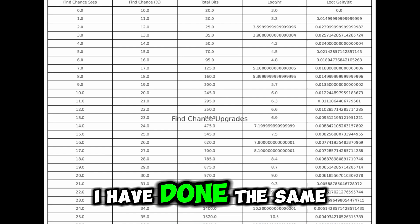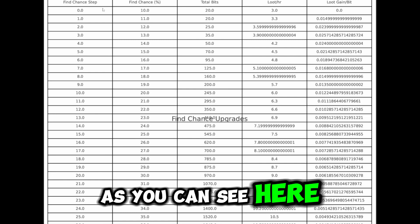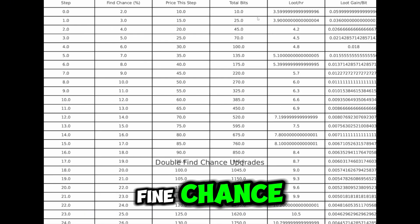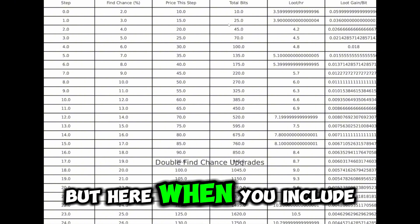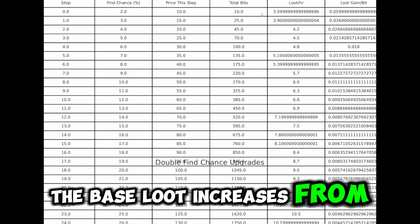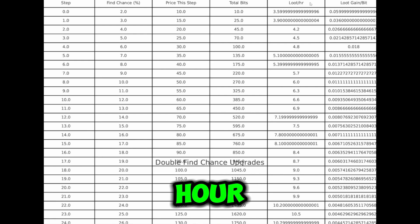I have done the same thing for find chance as you can see here, and also for the double find chance. When you include the double find chance, the base loot increases from 3.0 to 3.6 loot per hour.